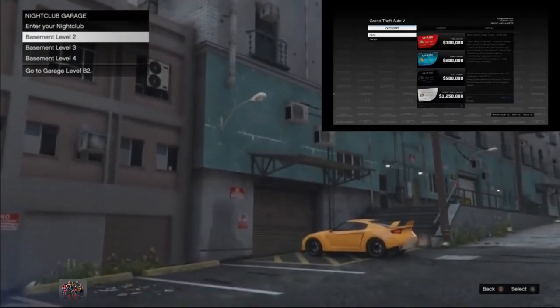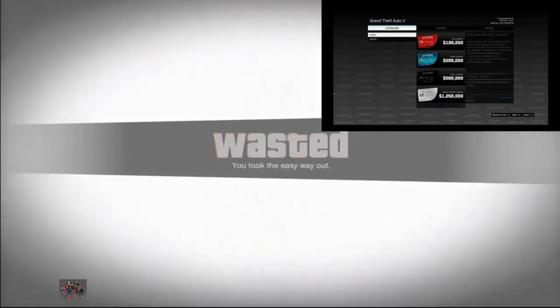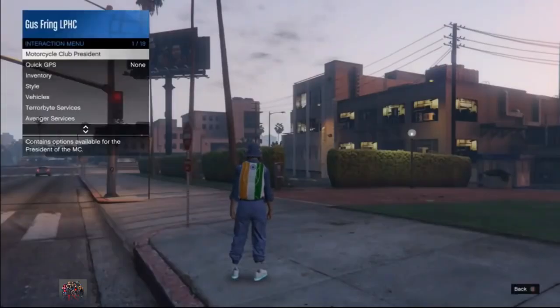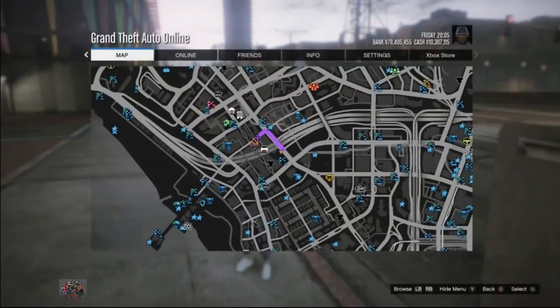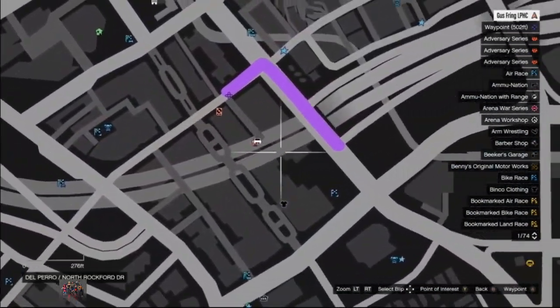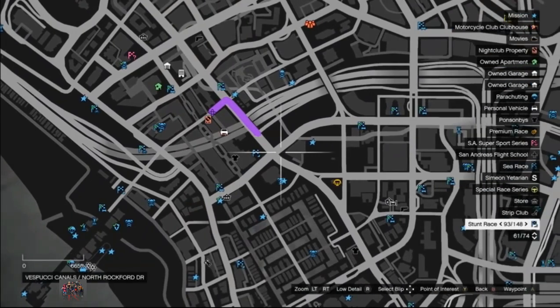Go ahead and select Basement Level 2. If you did everything correctly, you will be completely frozen — stuck on a black screen. At some point you need to kill yourself, so open your interaction menu and select 'Kill Yourself.' You will then spawn somewhere close to your nightclub. Open your interaction menu and request the Sanchez. If you did everything correctly, the Sanchez will not spawn on the map — as you can see the car is still glitched out in front of my nightclub but there is no Sanchez on the map.